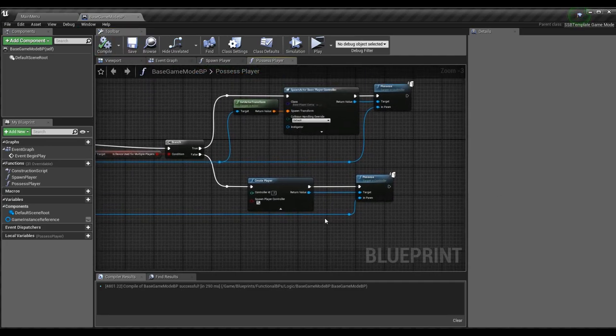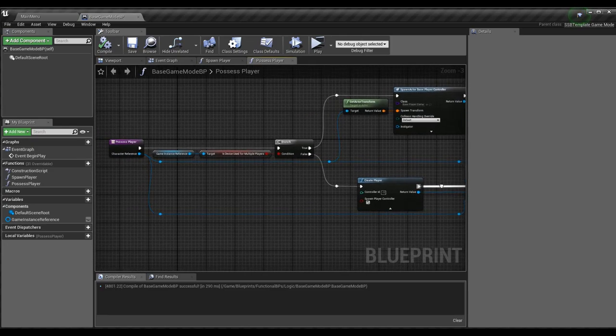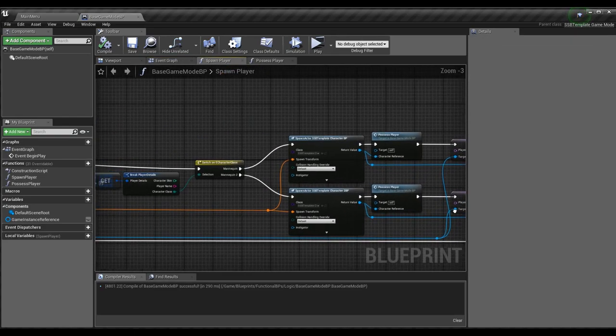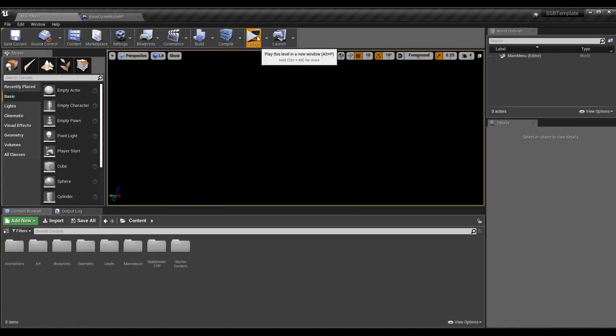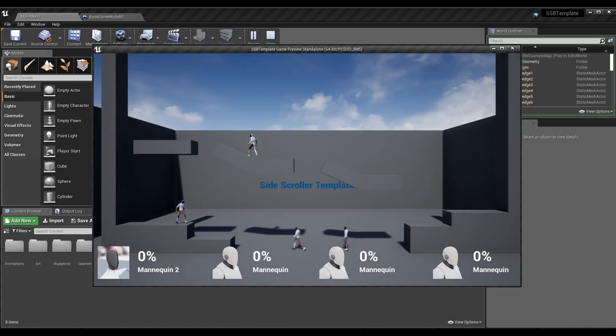Now we've created players for every spawned character based on whether Is Device Used For Multiple Players is true or false, which means we'll have enough player controllers so that if everyone has a controller they can possess their pawns. Nothing else after Spawn Player changed — everything afterward stays the same. You can now control as many characters as you want with controllers, depending on how many controllers you have plugged in.